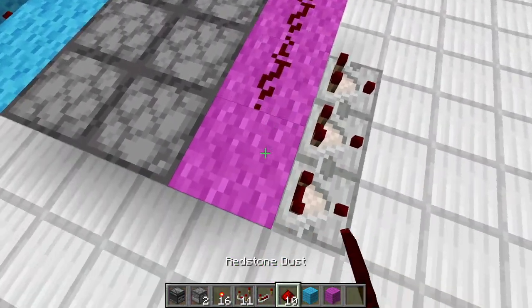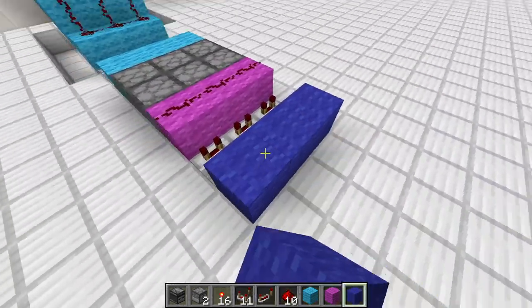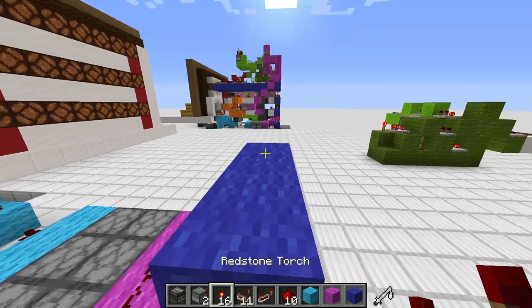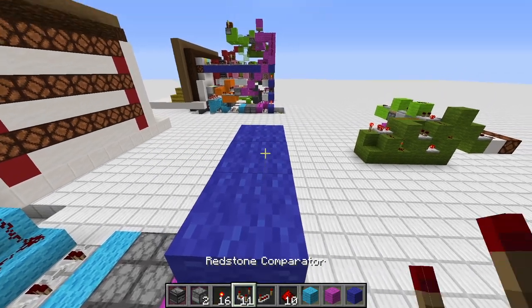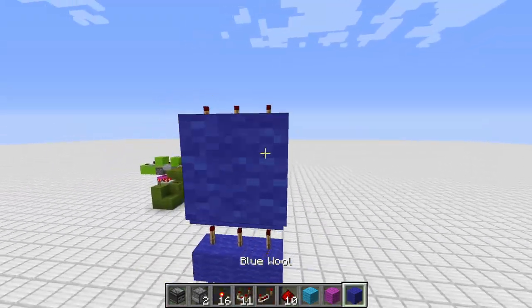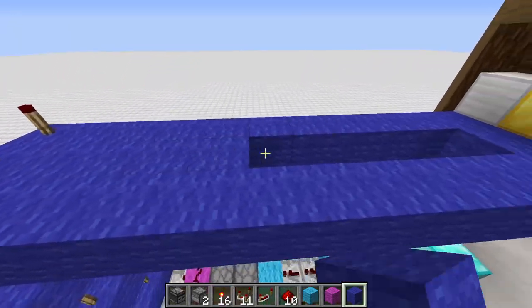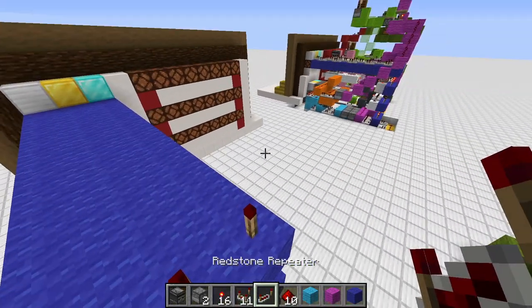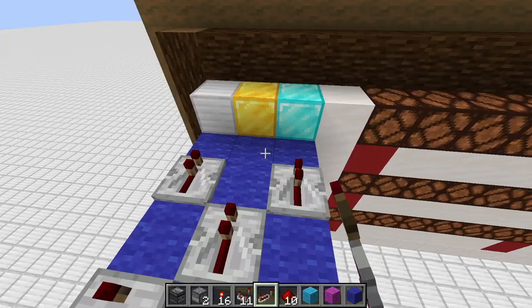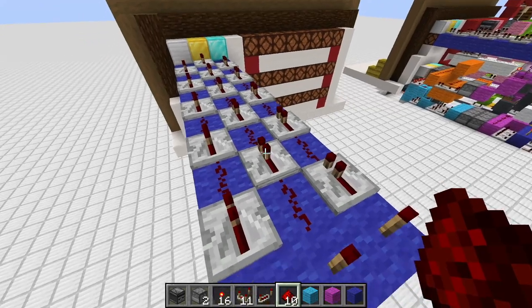Then we have three comparators, a line of redstone, and grab some blue wool. We go one row, two rows, three rows, and a fourth one. From here on we simply fill everything out to make this nice platform. Then it's a little tricky — we have to use this crisscross pattern to make sure none of the lines are interfering, and we're also not wasting repeaters. So we fill in the spaces with redstone dust.